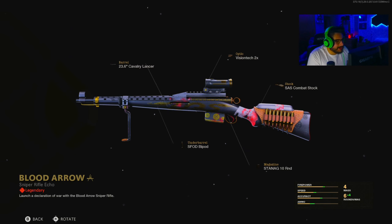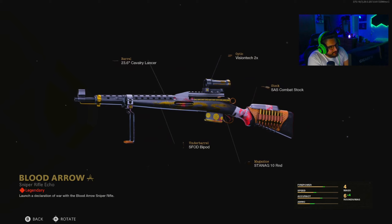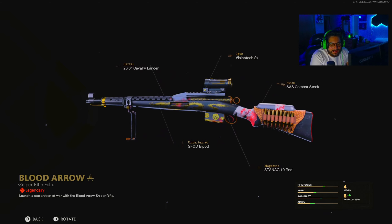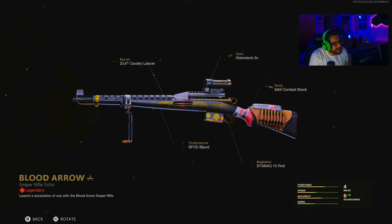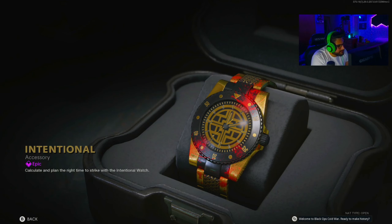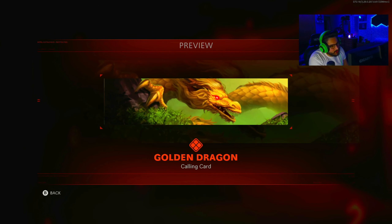Everything is increased besides firepower. You got the Blood Arrow sniper rifle — oh, it's the Swiss. Everything is increased on it, goes with the theme, the dragon's there. I really like that bipod on it. It's the SAS combat stock, Vision Tech 2x, 23.6 cavalry lancer, SFOD bipod, and Stenic 10 round. This is a really cool blueprint. I was just about to switch from the Kar98 to the Swiss anyway. Also got the Dragon's Fang machete — chop chop chop chop — with a dragon on the blade, gilded predator. And of course the Brutalize finishing move where you just stab the guy in the ass. Dragon's Fang emblem and golden dragon calling card.